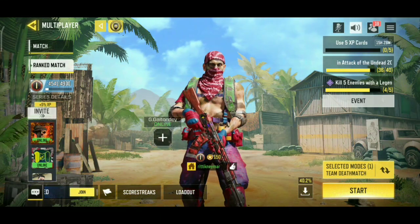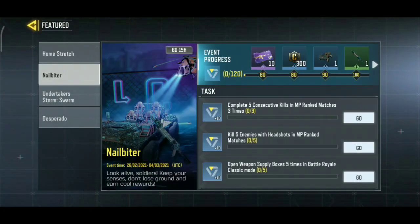Let's see what our missions are. I will tell you all of the missions with Multiplayer. Our first mission is: Complete 5 consecutive kills in MP Ranked Matches, 3 times. This means you will get 5 kills in the game.